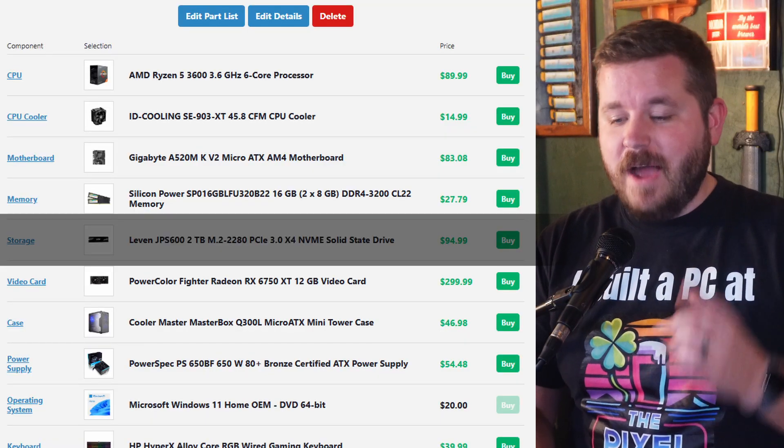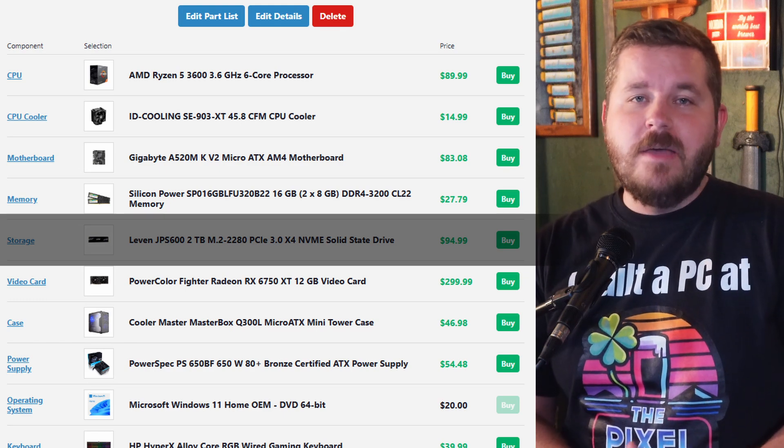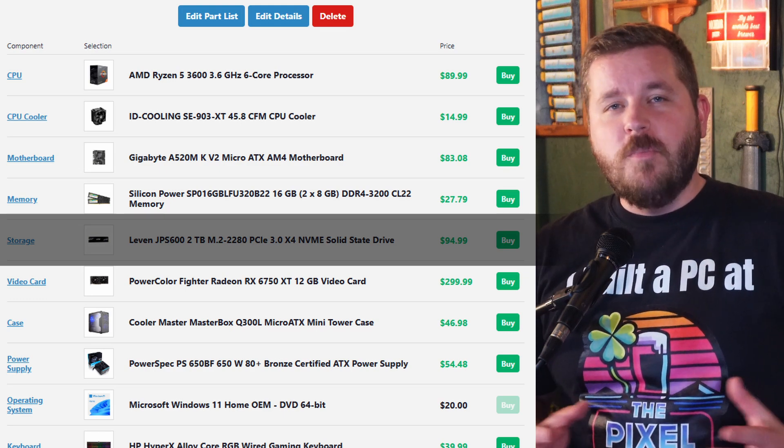For storage, we've got the ILJIN JPS600 two-terabyte NVMe SSD — going to be super quick and give you that two terabytes of storage. You can swap in and out, get more or less depending on your needs. That's the flexibility you have with a gaming PC that you're not going to have with a PlayStation. Want to upgrade to four terabytes or throw in an old drive you have lying around? You can do that with a gaming PC, but definitely not with a console.